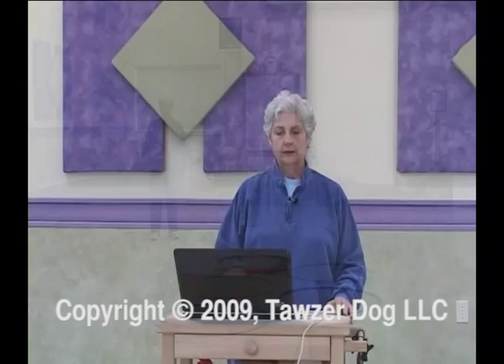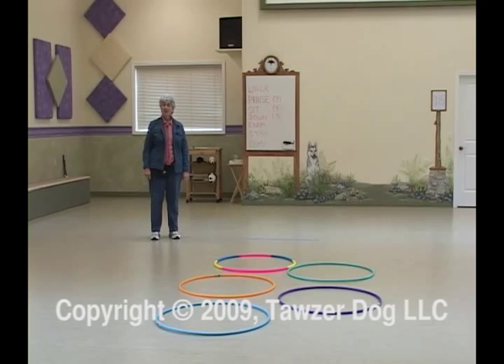Our next station is called the Olympic Symbol Game. Once again, we're taking all those little basics that you've worked so hard on, and we're putting them together into a more complex behavior. This is training. It's not a test. It's not a win or lose. We don't care what the other guys in your class do. We're working with you and your dog.